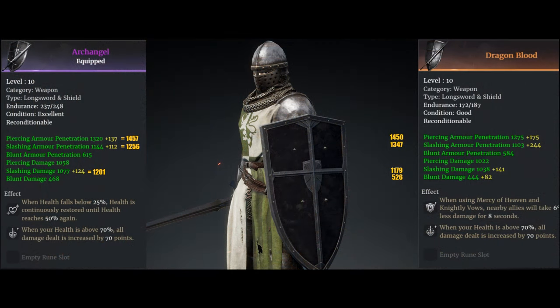The first thing I look at is the two weapons. I have here a purple Archangel, an epic Archangel, and a legendary Dragonblood — the two weapons I generally use. If you look down the statistics, you'll notice the Archangel isn't that much better than the Dragonblood, and in some cases the Dragonblood is a little bit better. For example, piercing armor penetration is 1457 on the Archangel and 1450 on the Dragonblood. If you can get yourself a legendary Dragonblood, that's going to be the difference.